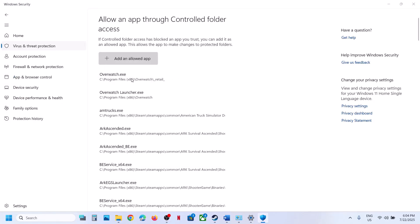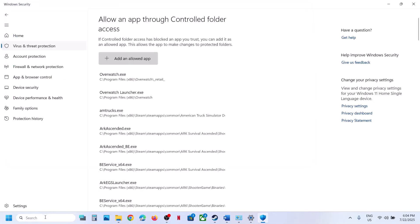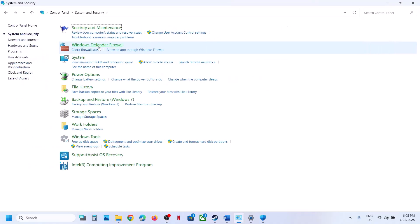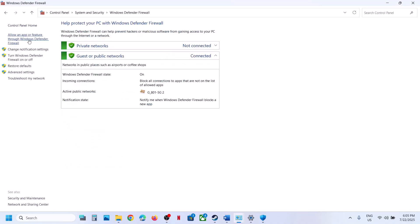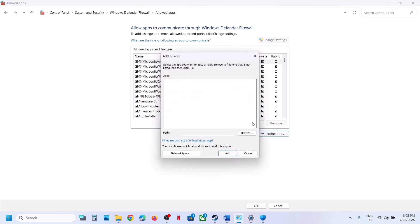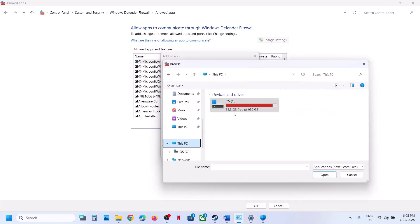Also add the game to Windows Defender Firewall. Click Add an Allowed App again, Browse All Apps, and select both .exe files. Then open Control Panel, go to System and Security, Windows Defender Firewall, Allow an App or Feature Through Windows Defender Firewall, click Change Settings, Allow Another App, click Browse, and go to the game installation folder.